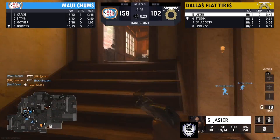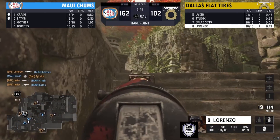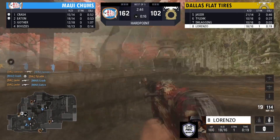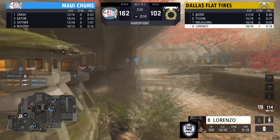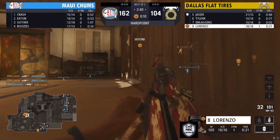He finally gets taken down by Lorenzo. Maui Chums are coming out really nicely so far — 162 to 102. They have a nice hill lead, a full hill lead for them.